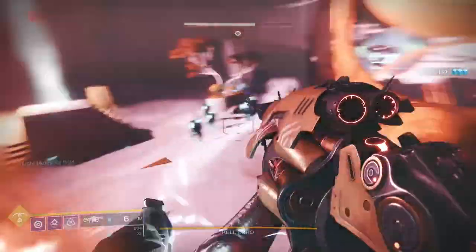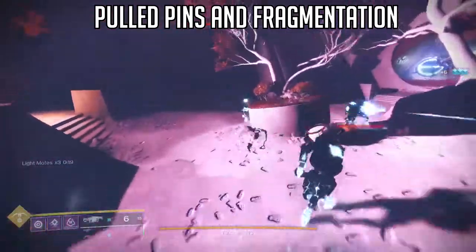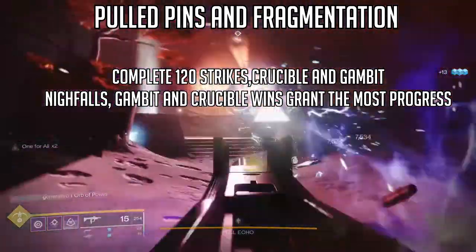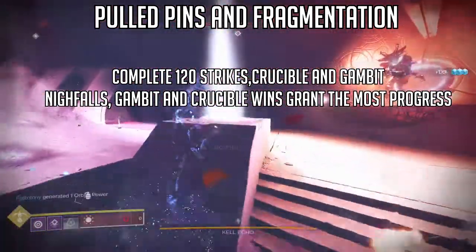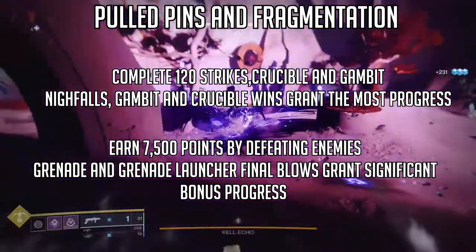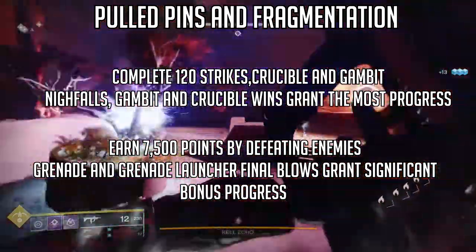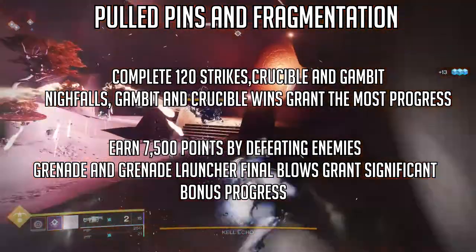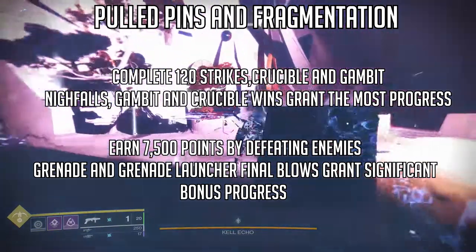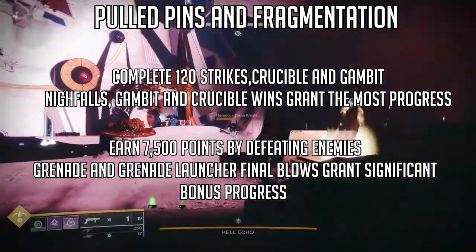To get this you're going to have to go to Banshee. Banshee is going to give you a quest called Pull Pins and Fragmentation, basically saying you have to complete a combination of 120 strike, Crucible, and Gambit matches. Nightfall completions, Crucible wins, and Gambit wins grant more progress. Nightfall, Crucible, and Gambit all grant the most progress, which means you only have to do like 40 of them. Nightfall seems like the most logical thing — I'd recommend just doing that.